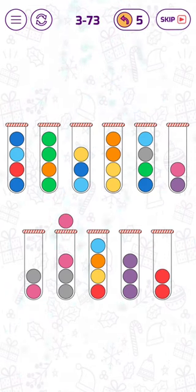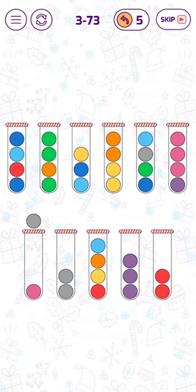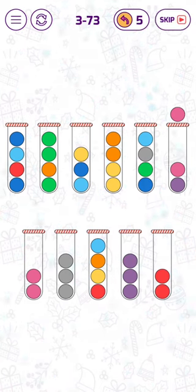Let's move those two pink bubbles up. Now we can move this gray bubble here, and we can fill this tube with these three pink bubbles.